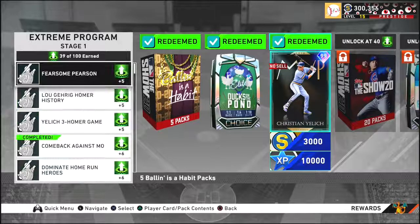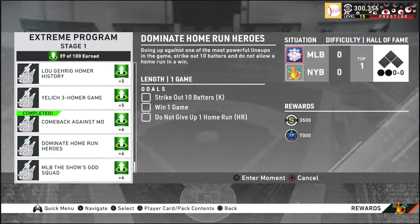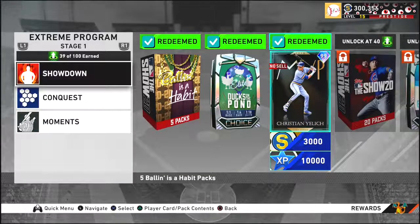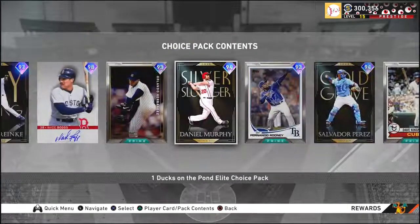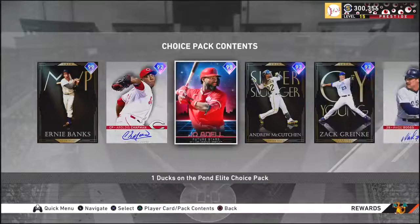If you feel like you're not good enough to do the Conquest or Moments because these are high-difficulty challenges — Legend, Hall of Fame — and you're new to the game, I just recommend doing the Showdown. It's extremely easy, anybody can do it. You'll get five Ball in the Habit packs meaning five guaranteed golds with a high chance of pulling a diamond. Then you get the Ducks on a Pond pack where you could possibly pull Chapman or other expensive players — if you get Chapman I'd keep him, he's one of the best lefty bullpen pitchers you can have.